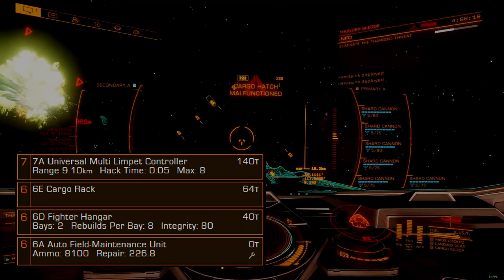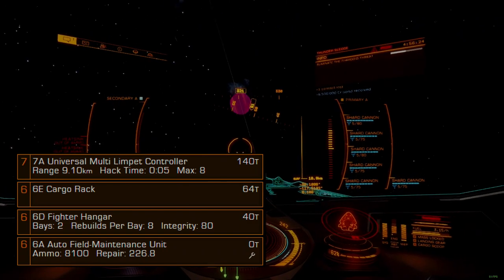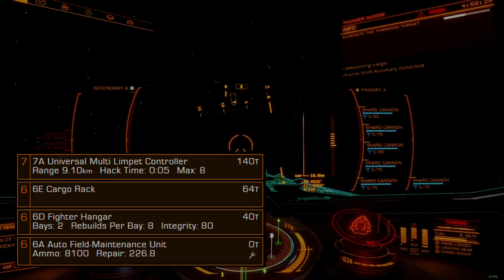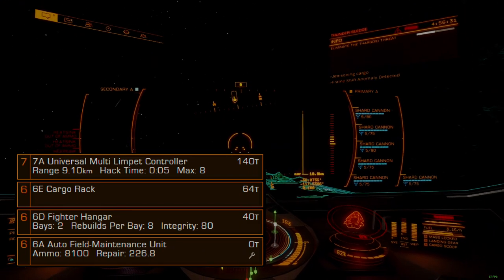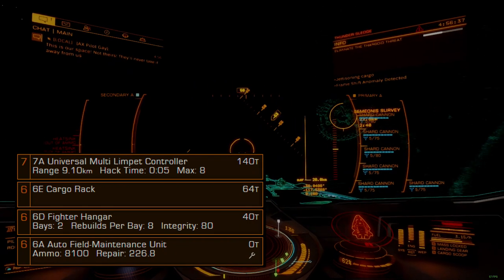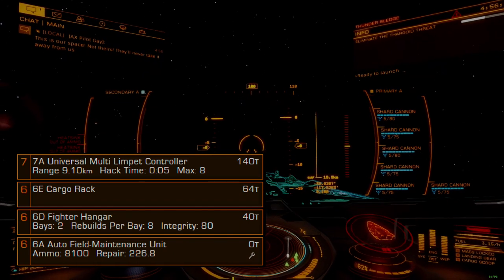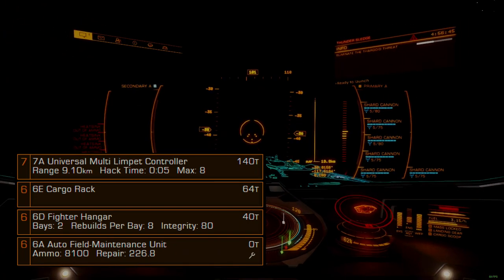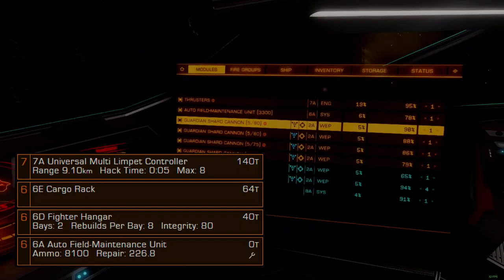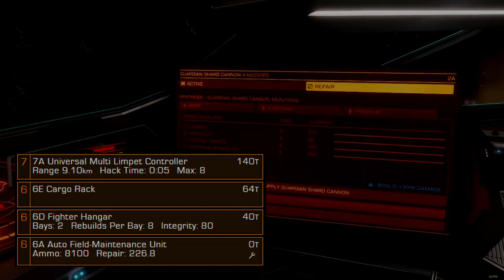A cargo rack is required anytime a limpet controller is fitted. The 6E rack provides space for 64 tons of limpets and the possibility to recover escape pods and tissue samples during combat. Fighter hangars are strongly discouraged in group engagements because of the massive negative impact they have on network performance. This fighter is here for solo play where it acts as a useful distraction for attacking scout ships and is a great way to rank up underleveled NPC pilots.